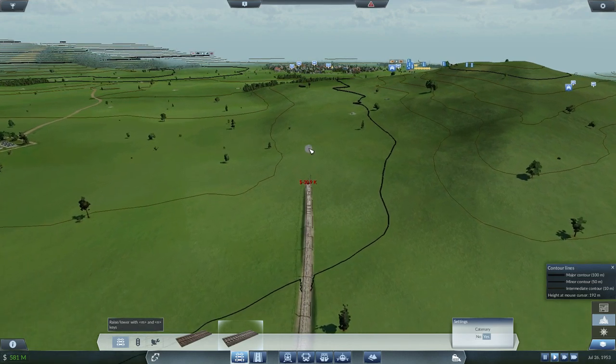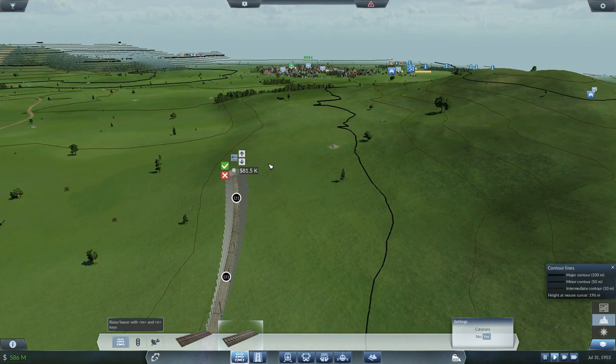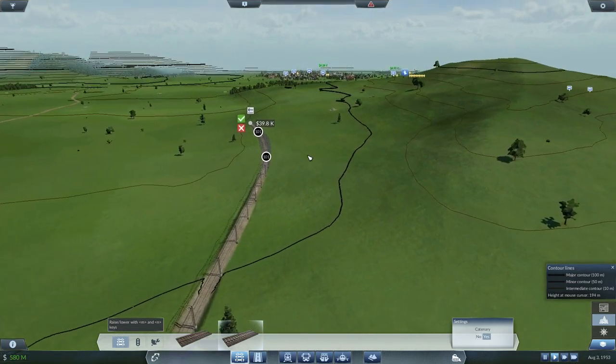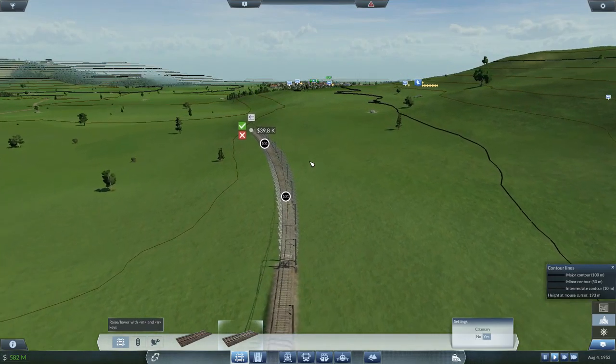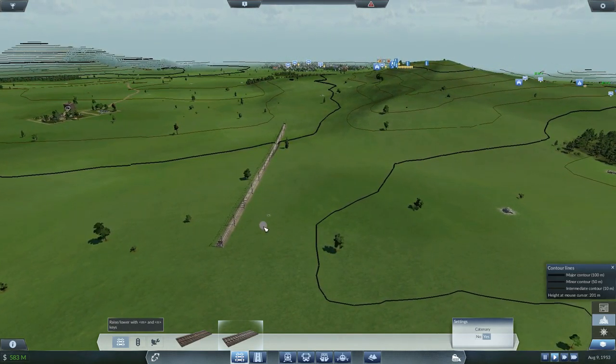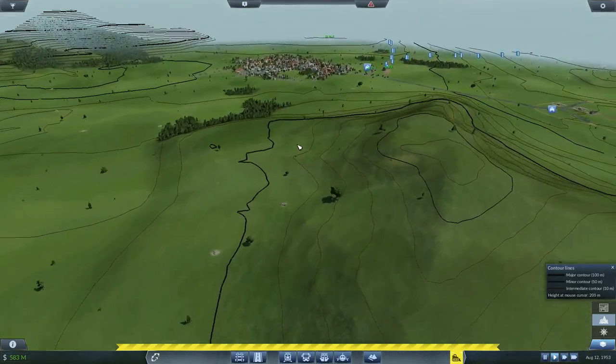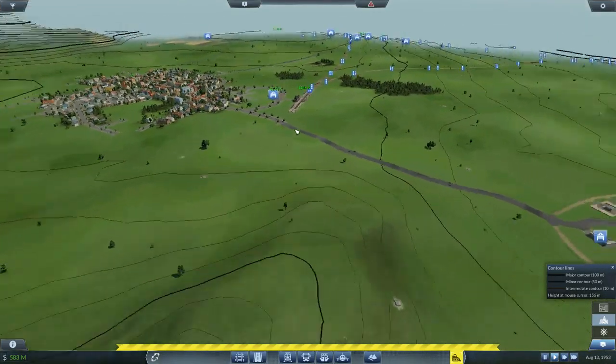We can start going downhill here. Yeah, that'll be fine, just keep going down along. You should be going downhill, not running level, though. It's actually trying to go uphill at this stage. So maybe that's not the best approach — maybe just going straight along this thing would be the best. Let's cut our losses here and just build this in a normal manner, starting at the station and working our way back.